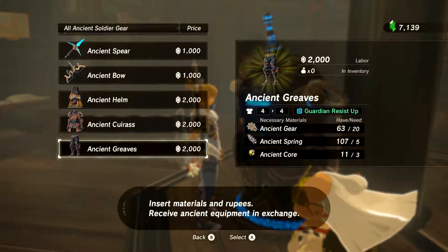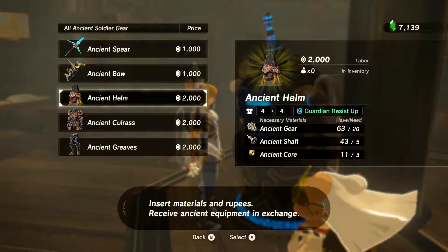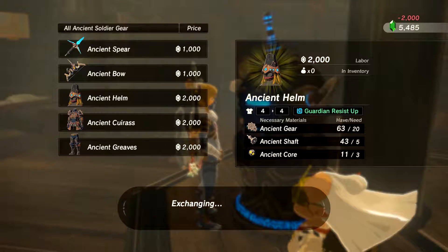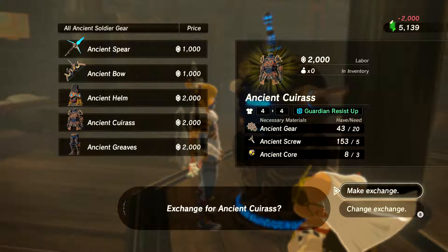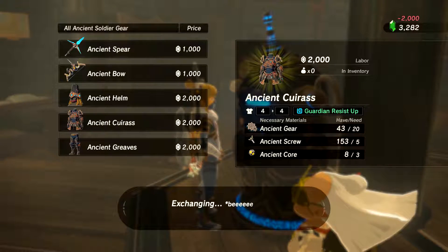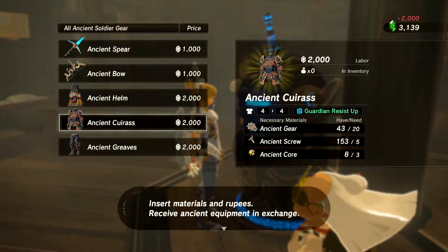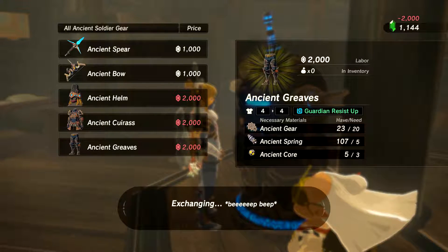And here we get our ancient armor set. Now, as you notice, each one of these has Guardian Resist Up, which is gonna help tremendously fighting them. Let's go ahead and buy this for a whopping 2,000 rupees for each piece. Jeez. I'm definitely gonna have to go farm some rupees after this. I got all these rupees in a relatively quick time — I think like 30 minutes. I got a rupee farm guide if y'all need it.